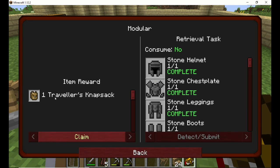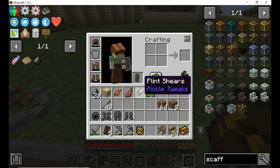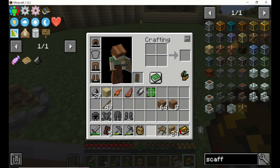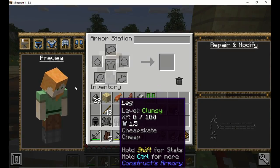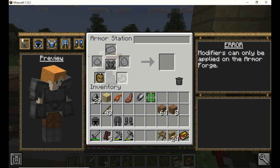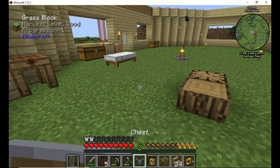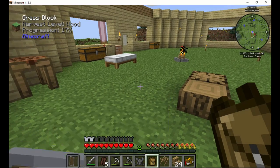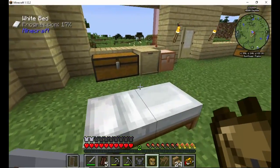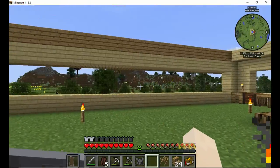We get a traveler's knapsack from this. This thing I have not figured out yet — chest plate accessory. That's awesome and all, but I haven't figured it out. If I put this in here and that in there, it doesn't give me anything. If I click on it, it won't open up. I have no idea what to do with it. So basically I get it as a prize and it goes into my inventory and I'll never see it again.